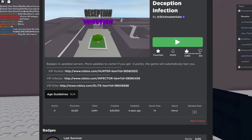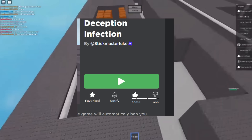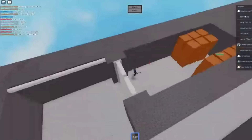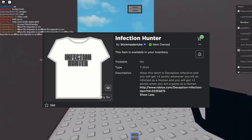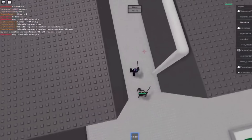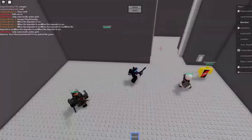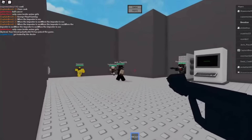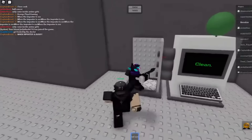Number two: Deception Infection. Deception Infection is the oldest game on this list, and I really liked it growing up. It was made by the same guy who made Natural Disaster Survival, so you know it's good. This game was made in 2010 — that's older than some of you watching. This was from an era where game passes and microtransactions didn't quite exist yet; in order to get VIP benefits, you had to buy a t-shirt and wear it in-game. This game didn't even have a proper thumbnail. The basic premise is that there are infected people and normal people, and you have to kill all the infected people with guns before they infect everybody. But here's the kicker: infected people look no different than healthy people.